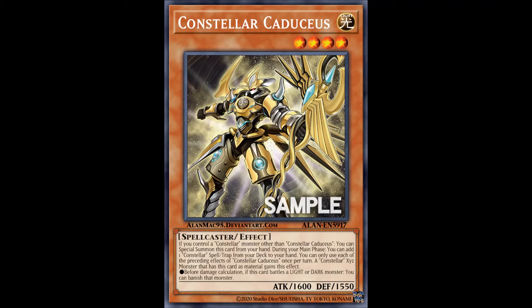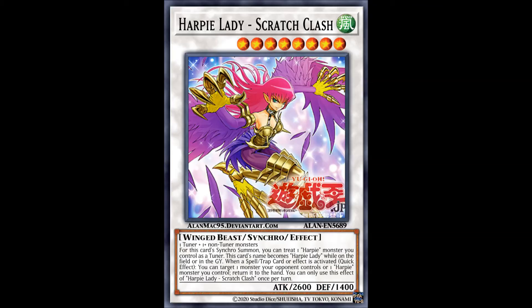The next archetype that got support — one card worth — are Harpy Ladies. They got a level 8 synchro monster, Harpy Lady Scratch Clash. It's a generic synchro monster with a very nice summoning condition: you can treat one Harpy monster you control as a tuner, which is very good considering Harpy Ladies have no tuner monsters of their own. It's treated as Harpy Lady while on the field, and you can bounce back a monster your opponent controls or a Harpy monster you control when the opponent or you activate a spell or trap card — a very nice fit for the Divine Wind variant build.